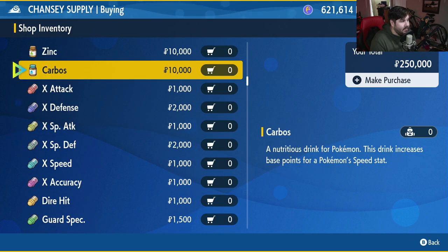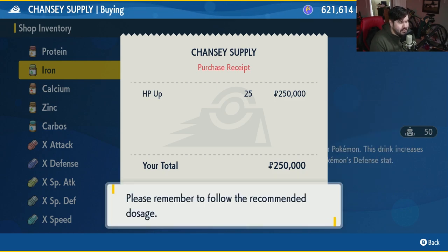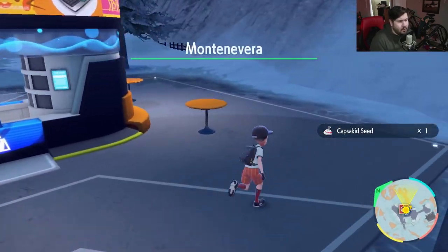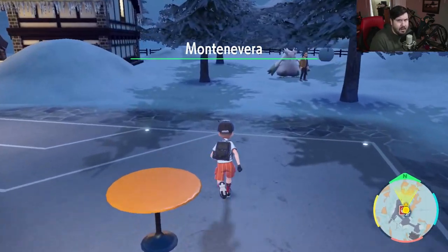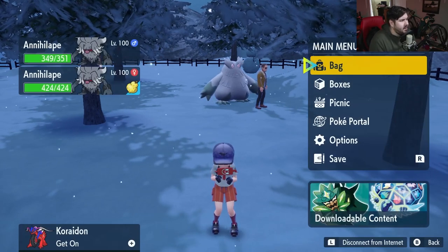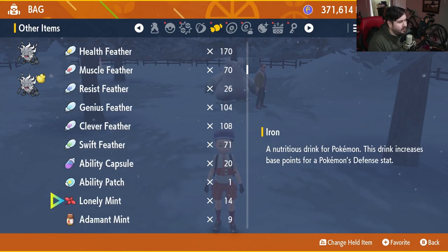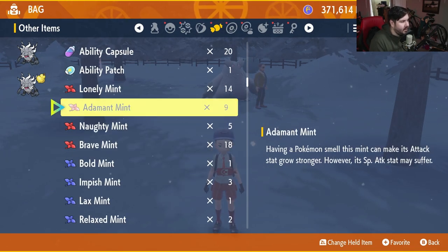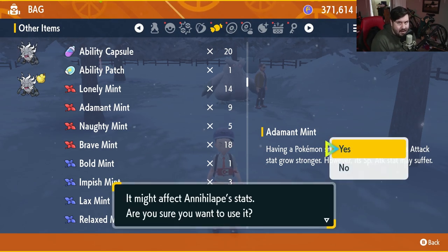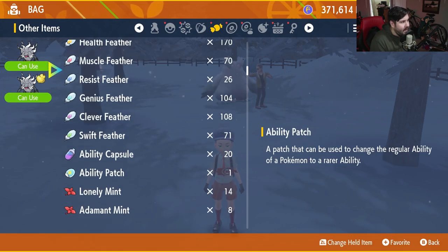Once you've got everything in your cart, hit that plus button, make your purchase, and let's build this guy. We flew over to Mountain Varanus so we're ready for IV training. Make sure Annihilape is at the top of your party, go into your bag, go to other items, and we're going to start by changing his nature. Give him an Adamant Mint and make sure Annihilape has an Adamant Nature — just like that.